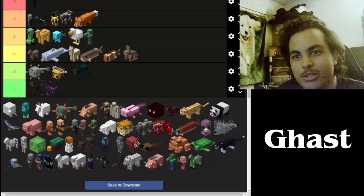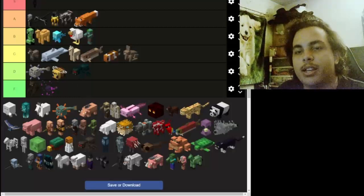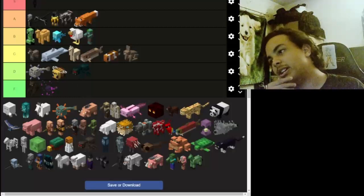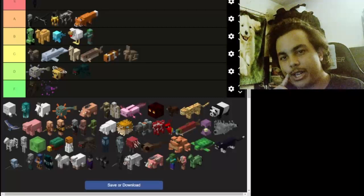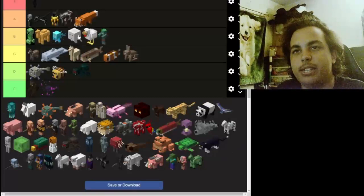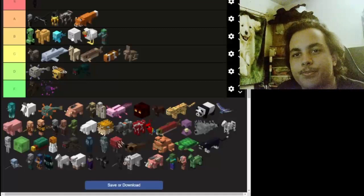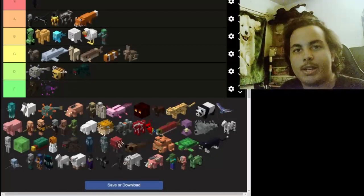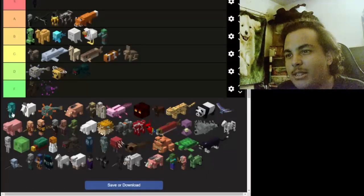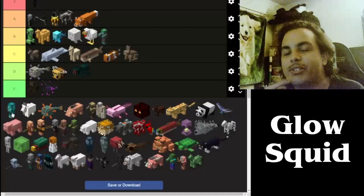Now we got the ghast — the giant monster alongside the ender dragon. The ghast is very annoying but very cool; it kind of looks like a jellyfish. I'll give it at least a B. Overall it's pretty great. And now this is the most controversial mob of all: the glow squid.